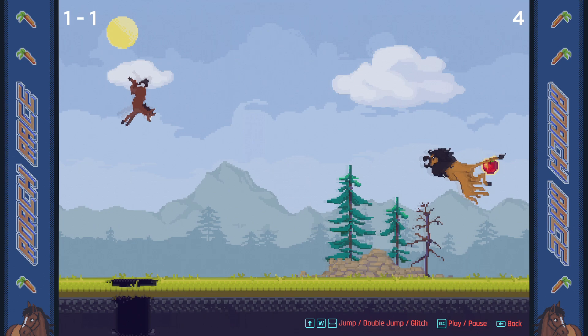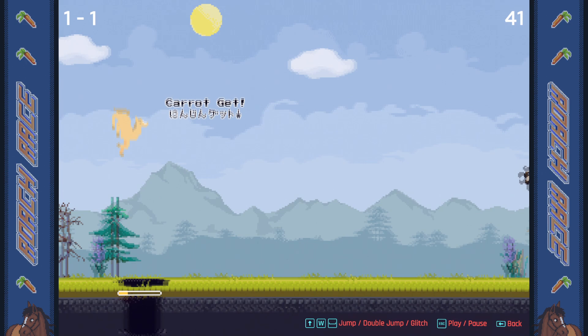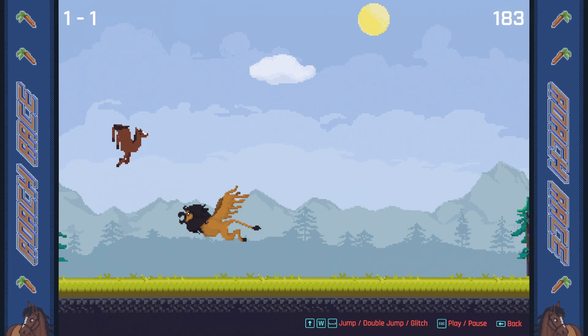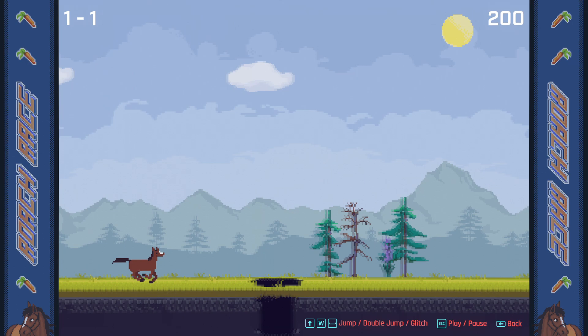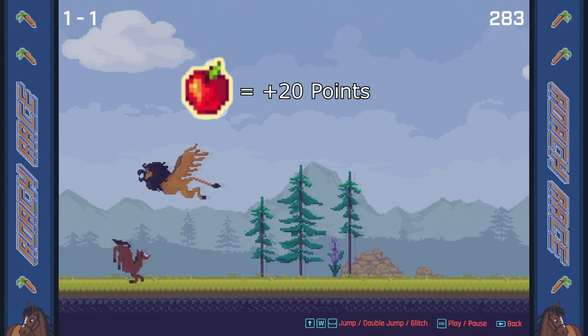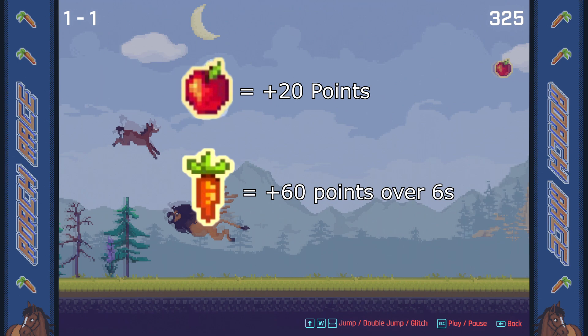The main goal of Roach Race is to accumulate as many points as you can whilst avoiding any obstacles or enemies. If you're going for the in-game rewards, then aiming for the top spot or beating the score of 3354 is your main goal. Points are earned passively by surviving or avoiding obstacles and enemies, by eating apples for 20 points, and carrots for roughly 60 points — or 10 points per second for 6 seconds.